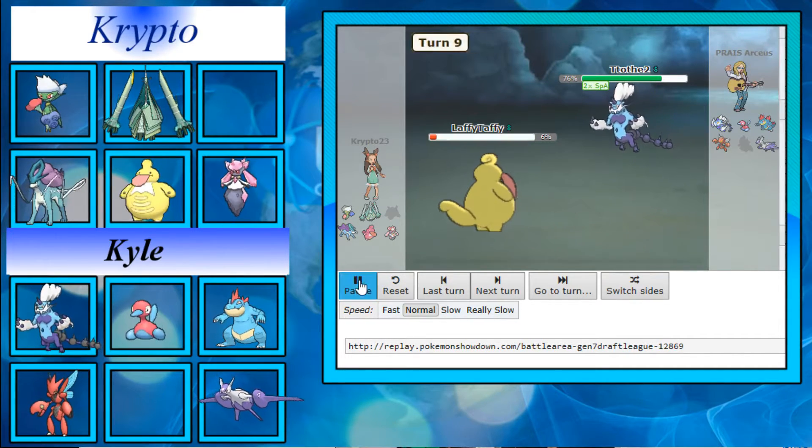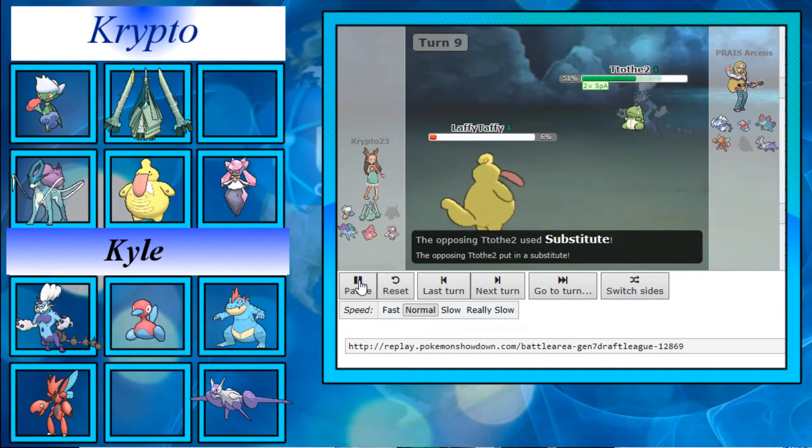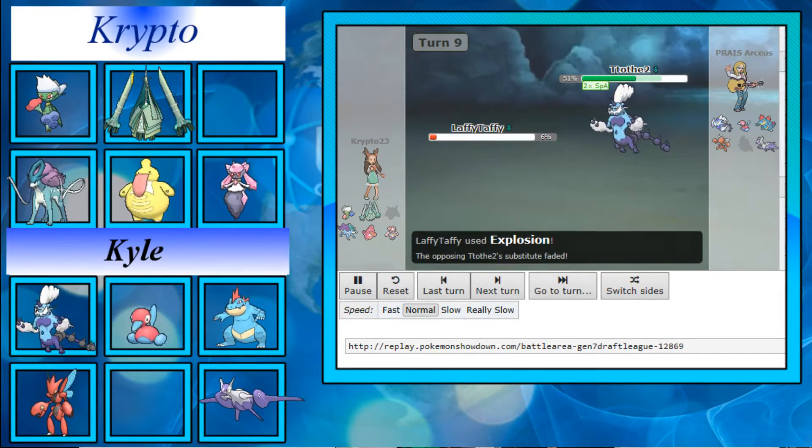He actually goes straight for the Z-move. I break his sub with Fire Punch on the next one, then he brings me down very low. Expecting the sub again, I Explosion to break it and get a free switch into something that can handle Thundurus better. Lickilicky going down like that is unfortunate but it is what it is.